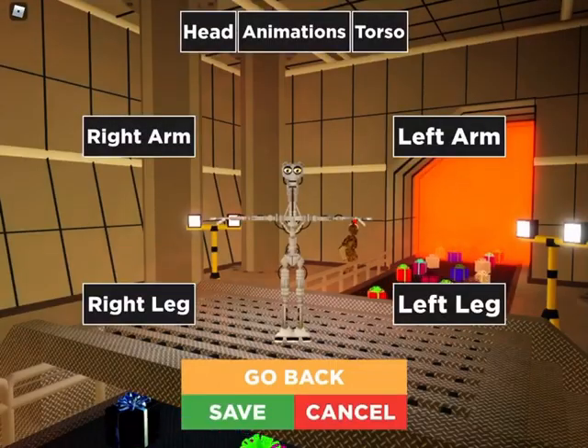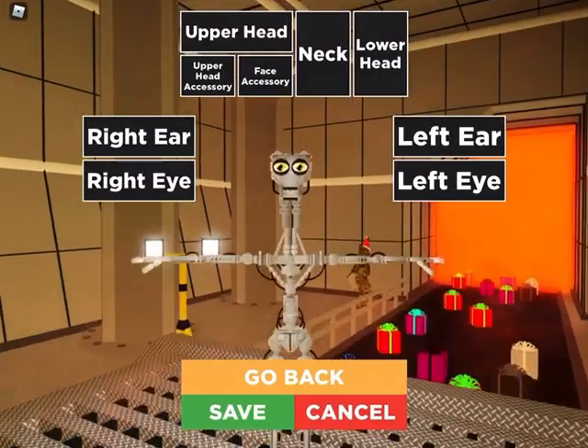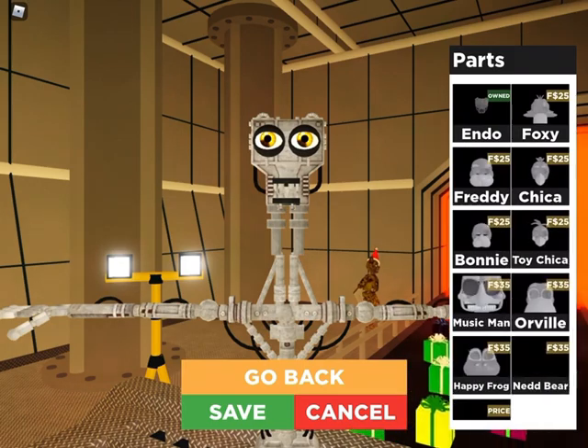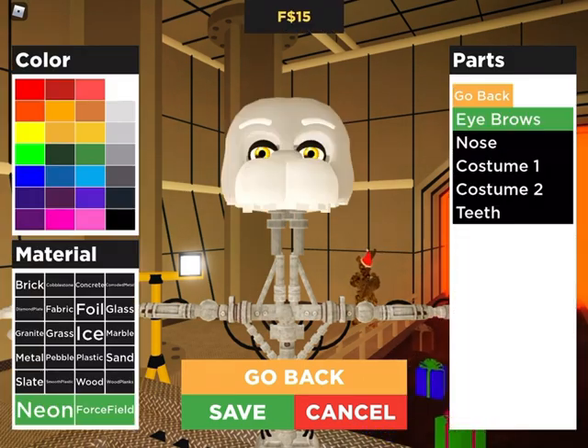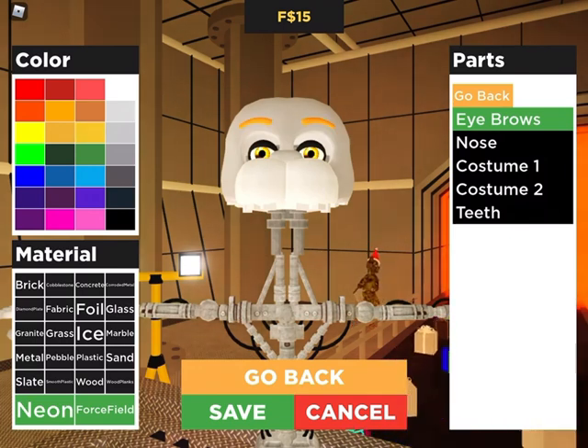Now let's do Freddy. Upper head. Freddy is probably the easiest one to make. I'll make it that color — this color right here. Make slate.